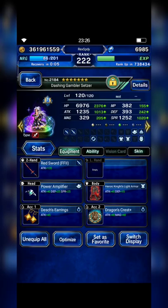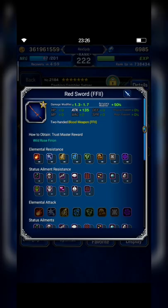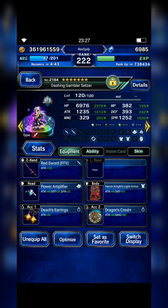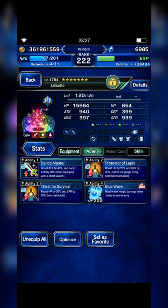Next I bring Dancing Gambler Setzer with a red sword. Don't forget to equip Setzer with two True Double Hand materias to increase accuracy by 50% totally. My last unit is Lily Sette — she's my support unit, and I also equip her with Blue Wave.